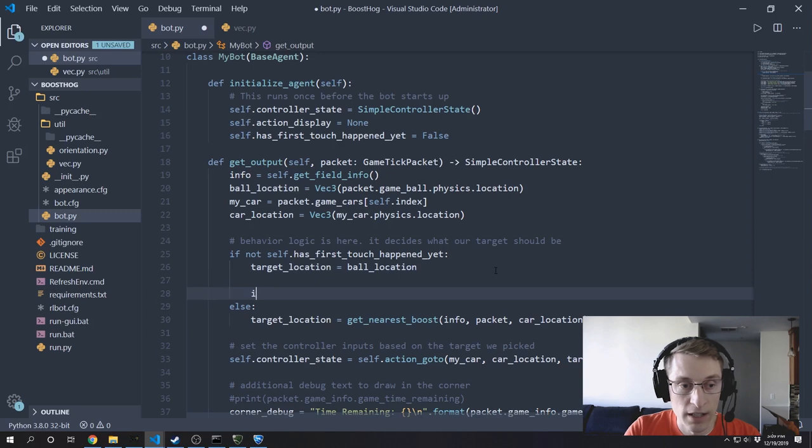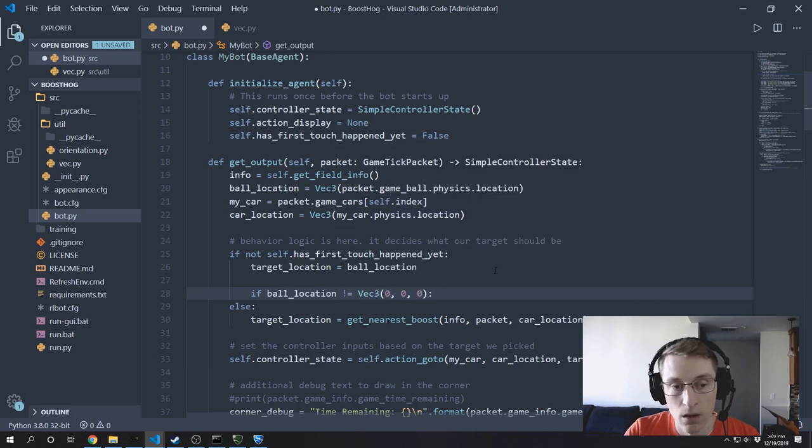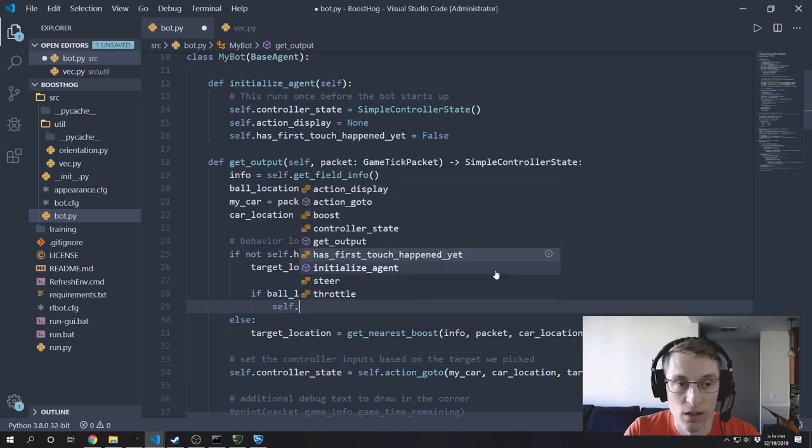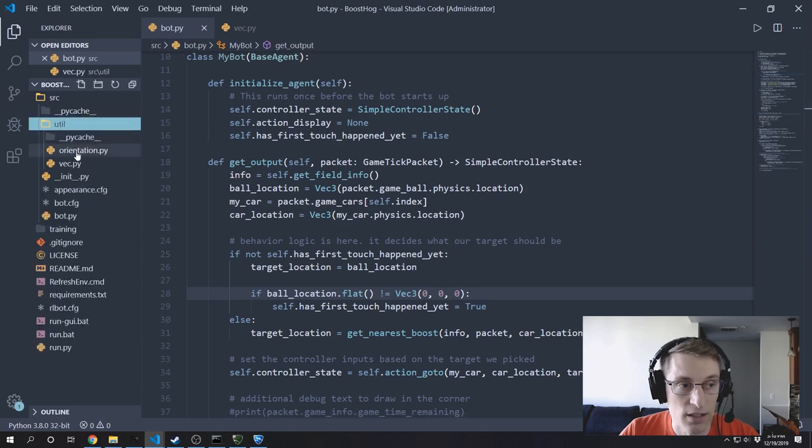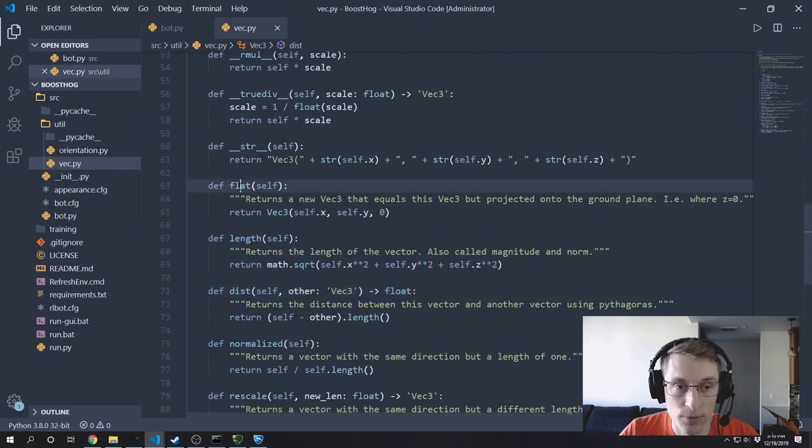We need some way to detect if the ball has been touched yet. We'll use the location of the ball — when it moves off the (0, 0, 0) position, that lets us know a first touch has happened. So we check: if ball location is not equal to Vector3(0, 0, 0), the ball has been moved and a first touch has happened, so let's flip that variable to true. One issue: the ball location comes from the center of the ball, which is slightly off the ground, so the z coordinate won't be zero. We can fix that using the flat() function on Vector3, which always sets z to zero — giving us just the x, y position from a top-down view.